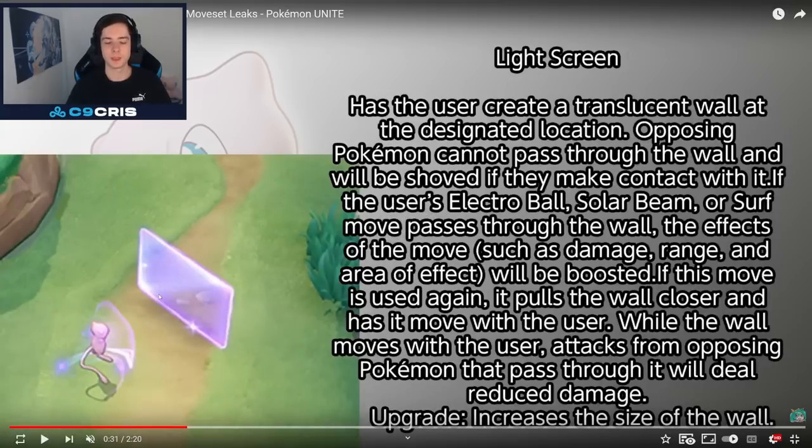Then we have Light Screen, which we saw in the trailer. Has the user create a translucent wall at the designated location. Opposing Pokémon cannot pass through the wall and will be shoved if they make contact. If the user's Electro Ball, Solar Beam, or Surf move passes through the wall, the effect of the move will be boosted. It's like Jayce from League of Legends, where you have a gate and shooting through it makes it better. If this move is used again, it pulls the wall closer and has it move with the user. While the wall moves with the user, attacks from opposing Pokémon that pass through it deal reduced damage. The upgrade increases the size of the wall. That sounds pretty insane and very fun.